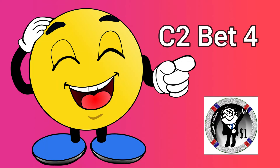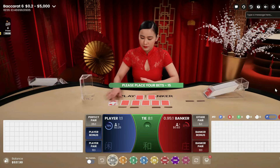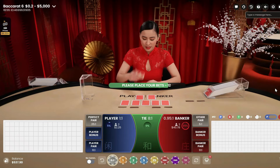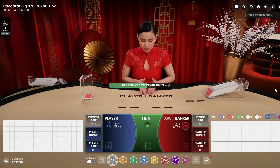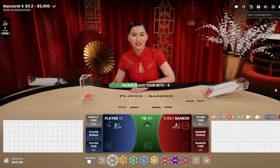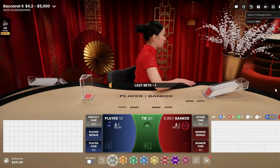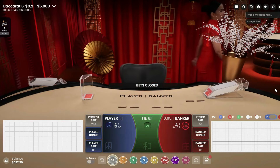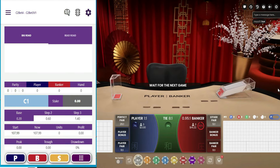Hey, Wilson here, back at ya. Good to be back — sorry I was away so long. Anyways, let's try and get this rolling again. I'm gonna try out the C2 bet four. I got a new game starting up right here, so let's get this app up and going. She's gonna take a break, so I gotta get back in the swing of things — bear with me.